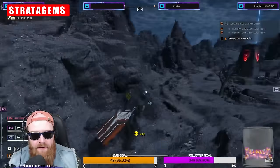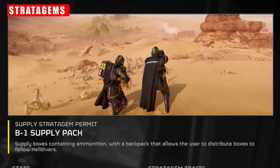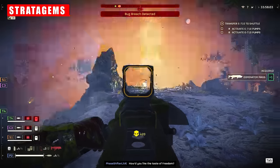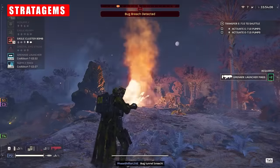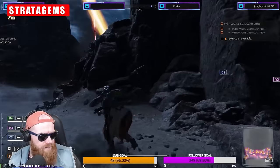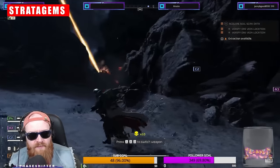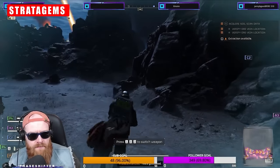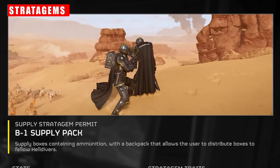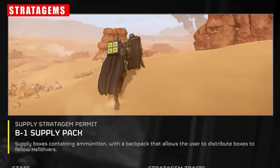For stratagems, aside from the grenade launcher being the must-pick for this build, the other must-pick is the Supply Pack. You chew through ammunition — both grenades and your primary weapon — and having one of these on your back makes the grenade launcher absolutely ridiculous. You can spam shots into packs knowing you can always reload. It is important to stress that whilst you can provide ammo for party members when they're in a pinch, this is not your job with this build. Typically, you need to keep these resupplies for yourself, so communicate that to your party members — somebody else needs to take the supply pack if they want ammo support.